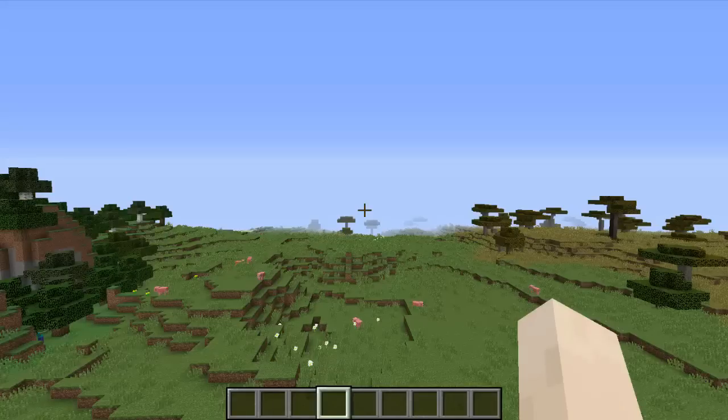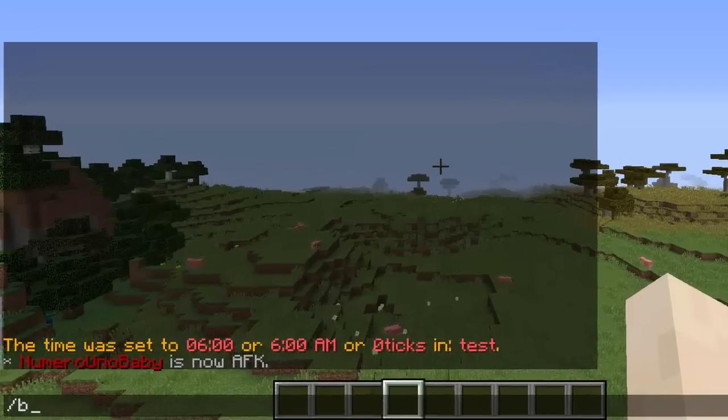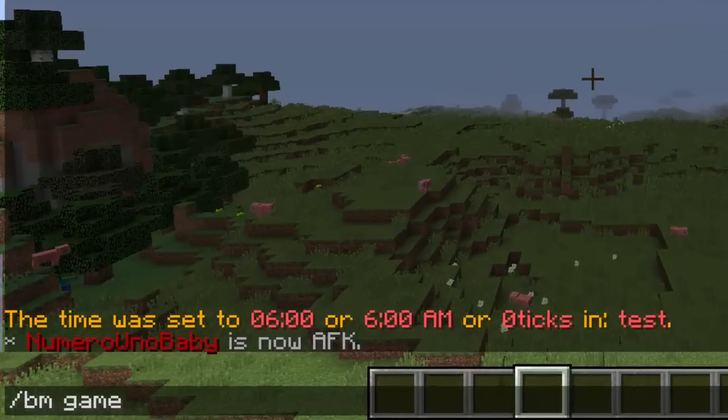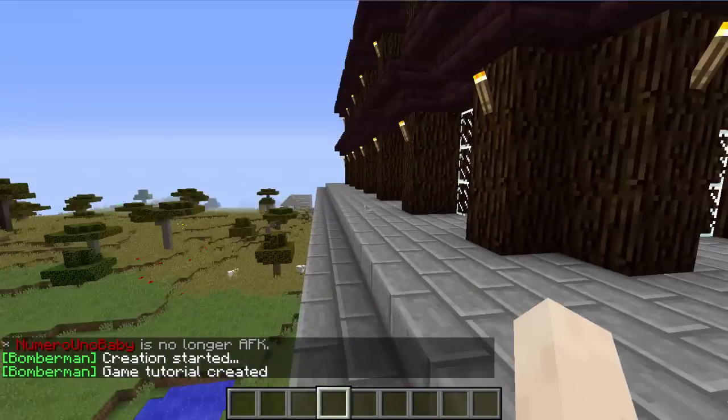The really cool thing about this plugin is that with one command it'll just create the arena for you, so you don't have to build it manually — but I'll also show you how to create your own. If you want the arena to create itself, which is pretty simple and easy, just type `/bm game create` and then the name of the arena you want to call it. I'm just going to call mine 'tutorial' and it'll create itself — yeah, right here.